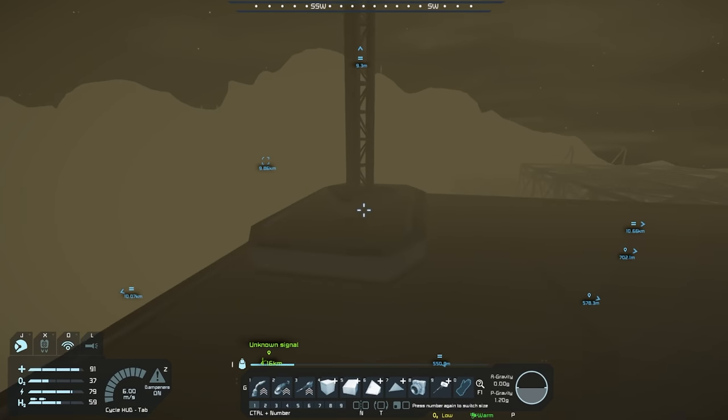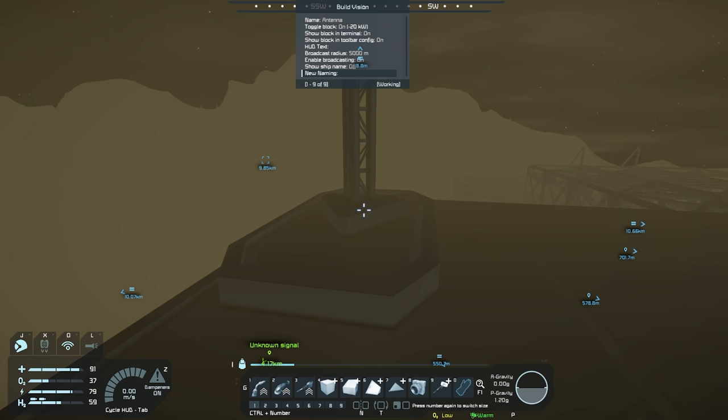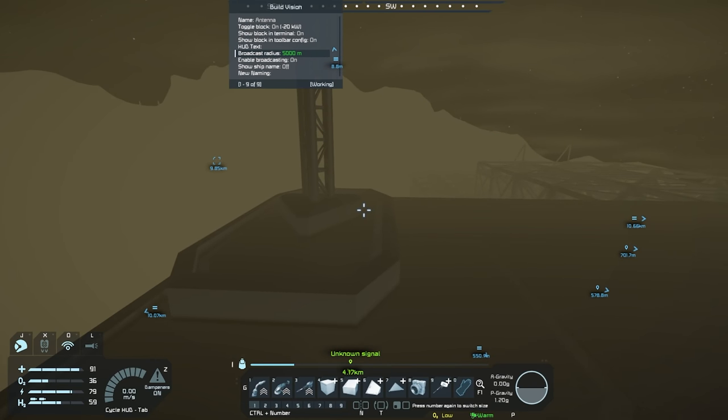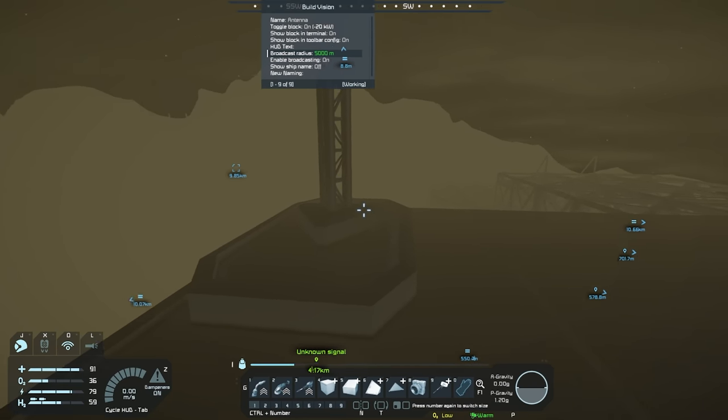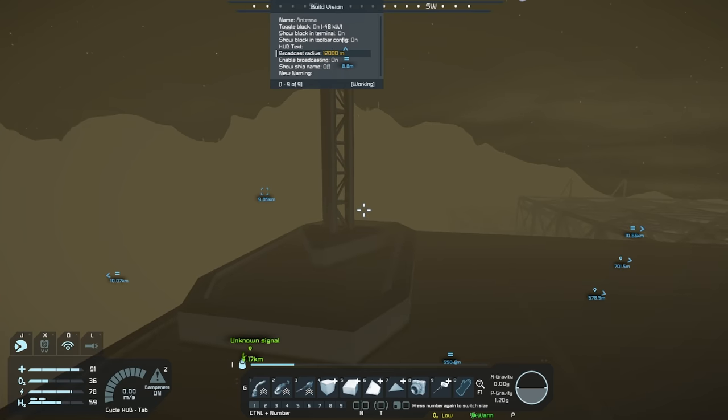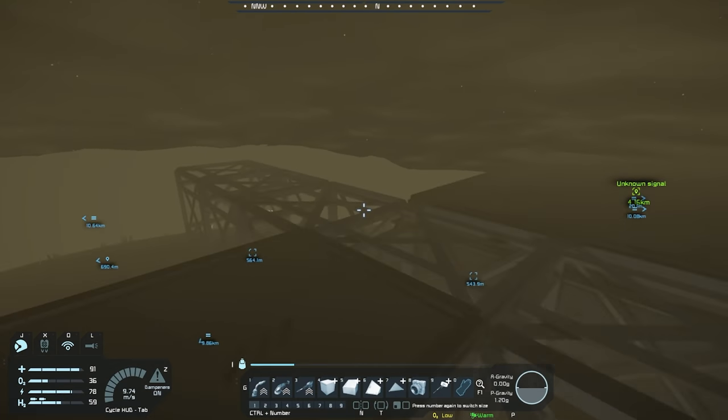I guess we'll see if that's going to happen. I do want to increase the radius of this a little bit, and I'm cheating to do it using the Build Vision control click. I'm going to increase this up to 12,000 like I had it before, and we're just going to let that sit there. If Reavers attack, they attack.